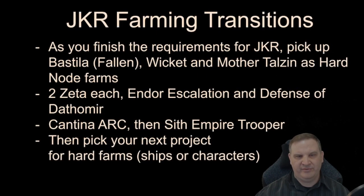As you finish the requirements for Jedi Knight Revan, we're going to pick up Bastila Shan Fallen to support our Sith team, and farm Wicket and Mother Talzin as hard node farms. Those seem random, but there's a reason: Endor Escalation and Defense of Dathomir are heroic events that each say 'Unlock Challenge Tier with a 7-star Wicket' and 'Unlock with a 7-star Mother Talzin.' Critically, you don't need to have full Ewok or Nightsister teams — you don't need to complete the mission at all. Once you get to a 7-star Wicket, you can do the Challenge Tier, which has two Zeta materials. We have to grab those four extra Zetas available every month.